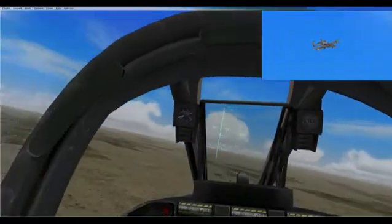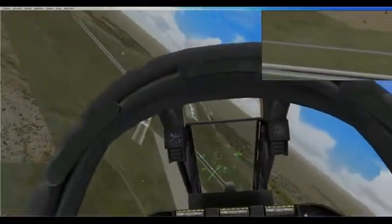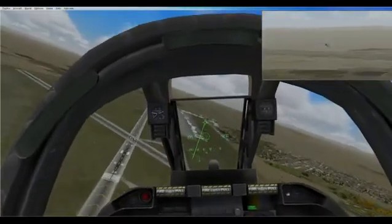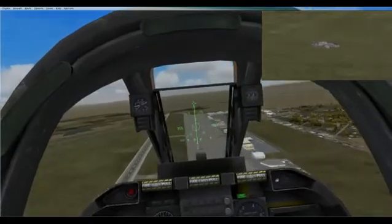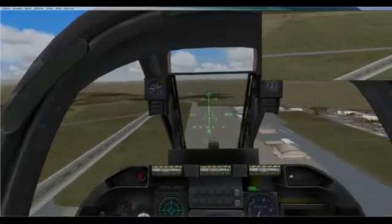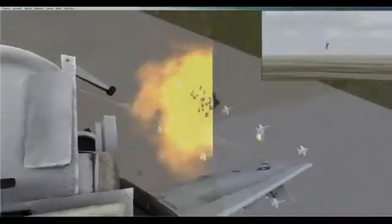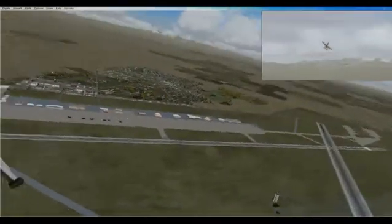Finally, for the last part of this little demonstration, we're going to go and drop some bombs on those other aircraft. Why? Because they're not ATMs, and they're not Apache, so they deserve to die. Altitude, altitude, altitude. And if they were destructible objects or real life, those boys would not be flying any time soon.